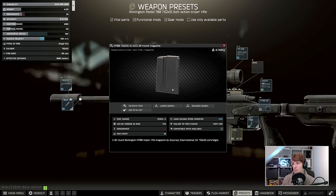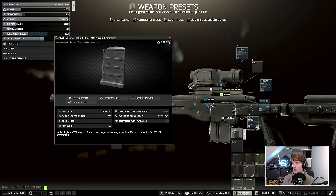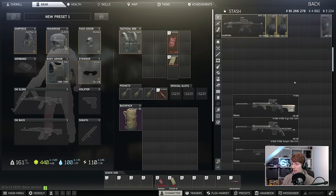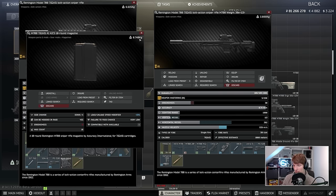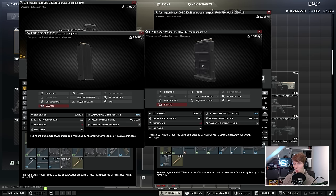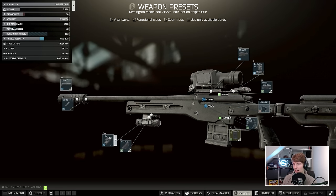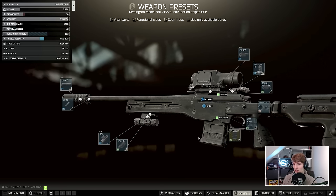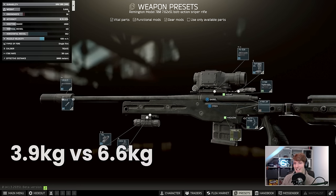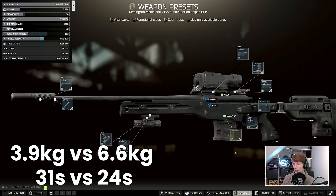The final part for this build is the magazine. The 10-round AI AICS magazines are very heavy, and there's a much better option — the PMAG, which is only 0.12 kilograms. The 10-round PMAG fully loaded with M80 is 0.63, versus 0.74 for the AI AICS loaded. After swapping the stock, magazine, and muzzle brake, we've got to 3.888 kilograms — nearly half what it was before. This will have a huge impact on arm stamina if you want to be light and versatile, and will also allow you to ADS quicker.